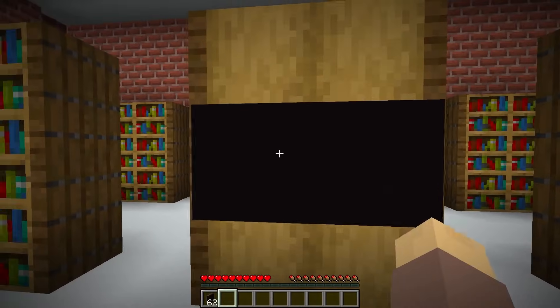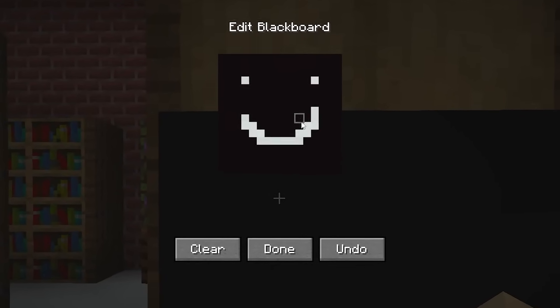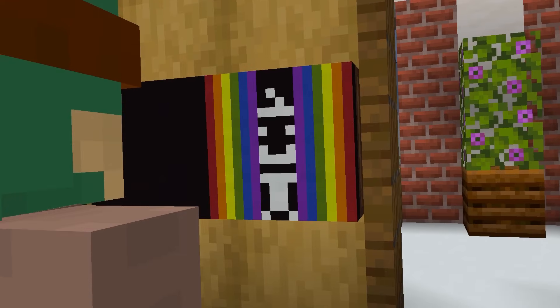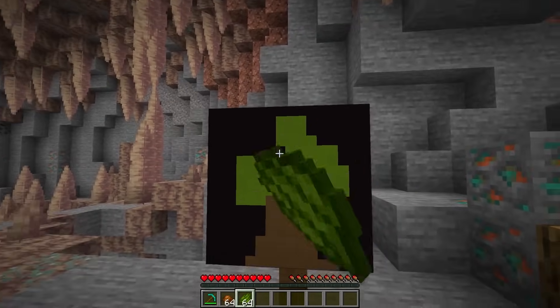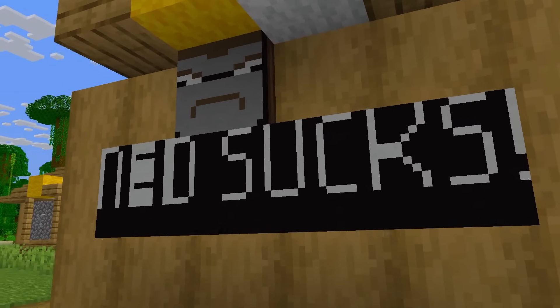Another fun idea for Minecraft: these blackboards allow you to freely draw whatever you desire, using different dyes to achieve maximum artistry! Great when you want to take a break from all the mining and crafting, or just want to leave a silly little message for your friends.